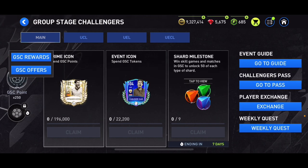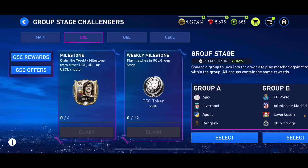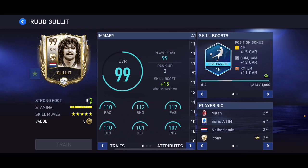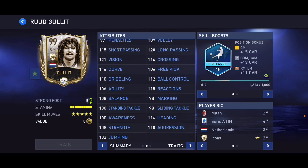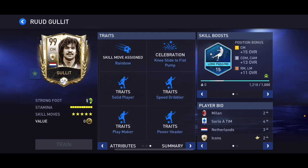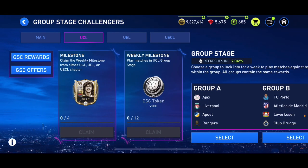Let's get into the UCL chapter. We've got a 99 overall enhanced icon — five-star, we can fast-track the skill moves. That card is going to be disgustingly good. The stats are incredible: 6'3", high/high work rates, solid player, speed dribbler, playmaker, power header, long passing skills. I like that card a lot.